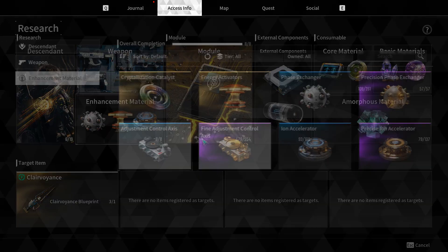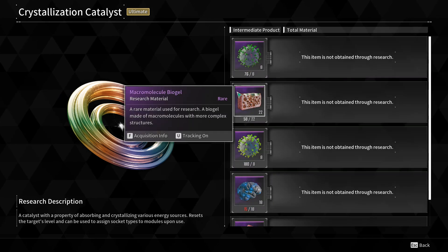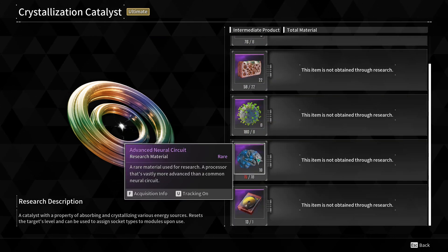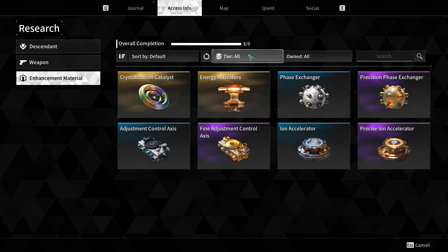Now going into our catalyst blueprints, the other materials we need to track down are our murky energy residues, our micromolecule biogels, mixed energy residues, and our advanced neural circuits. We're going to go from top down and start with the murky energy residue.